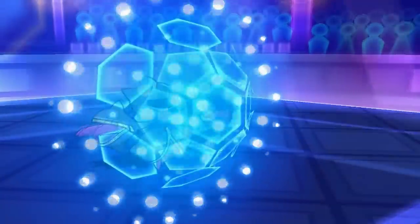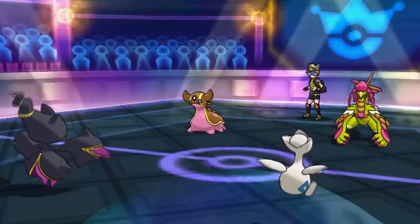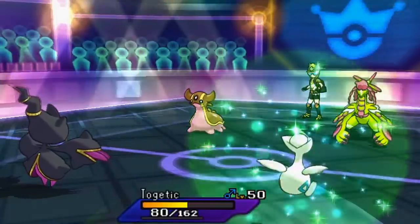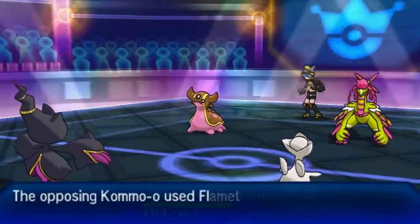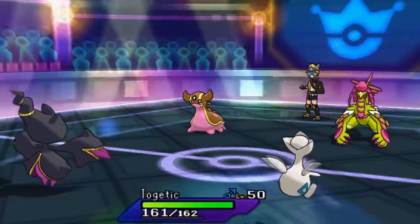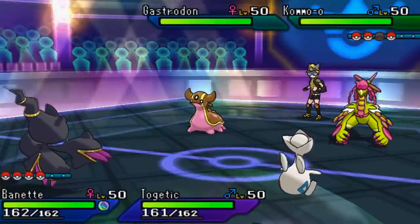I go for Roost with my Togekiss and Protect my Banette from any harm this turn. Kommo-o without a boost isn't really all that threatening, and Gastrodon — unless it carries Ice Beam — can't really hurt my Togekiss. My opponent does double-target into my Mega Banette. I go for Follow Me here — I was debating between Encore and Follow Me, but Follow Me is such a broken move and can be so useful in dire situations.